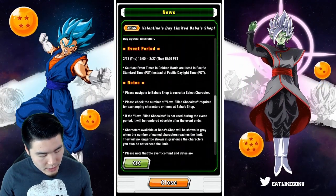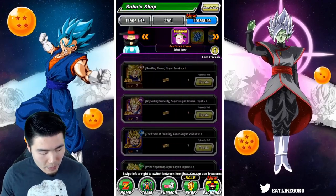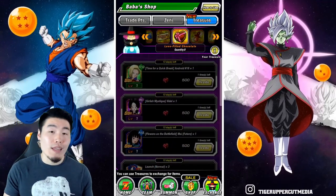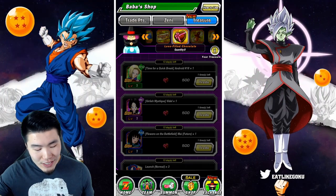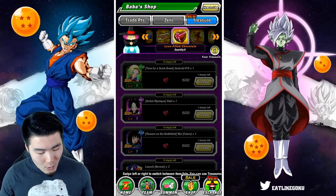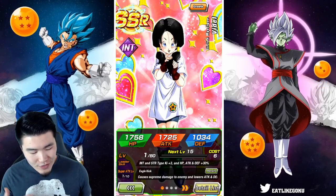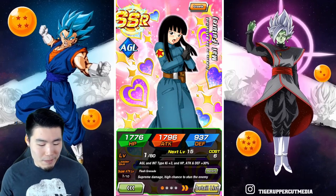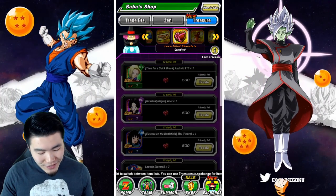Let's go over to the Baba Shop where we can find them now and get a full idea of what they're for. You can get up to 2,100 chocolates if you do the missions every day, and you can exchange those chocolates for the TEC Android 18, the INT Videl, as well as the AGL Future Mai — essentially free waifus for everybody.